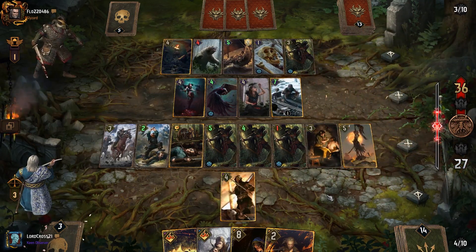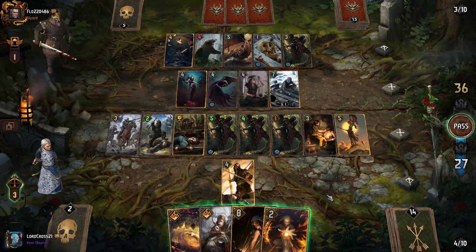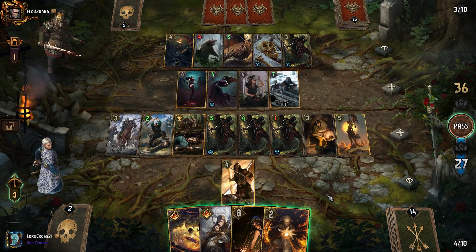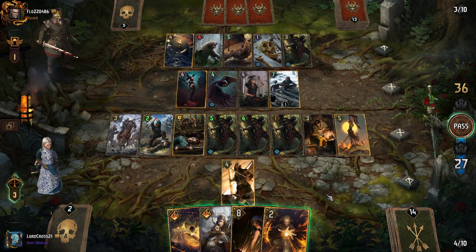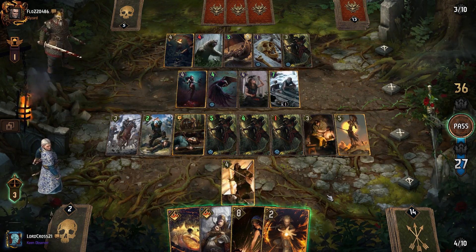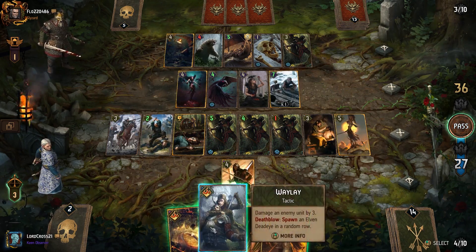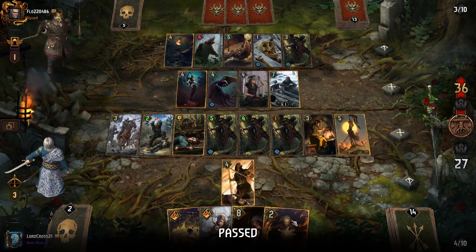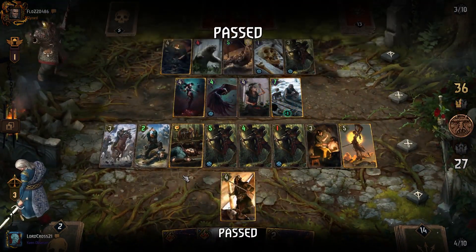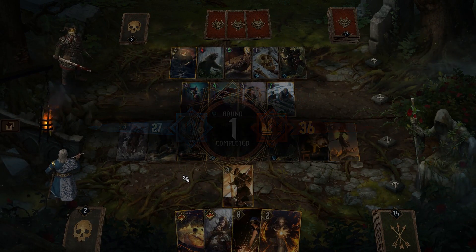I think we do pass here. I don't think there's any more sense in going — I could hit Waylay on that, but if he passes I mean, I'm not gonna be able to play anything else really so it doesn't make sense. I think we just end up passing here, because I do want to keep these three cards. I wanted to get rid of Waylay but based on what cards I wanted to keep, it just wasn't worth it.